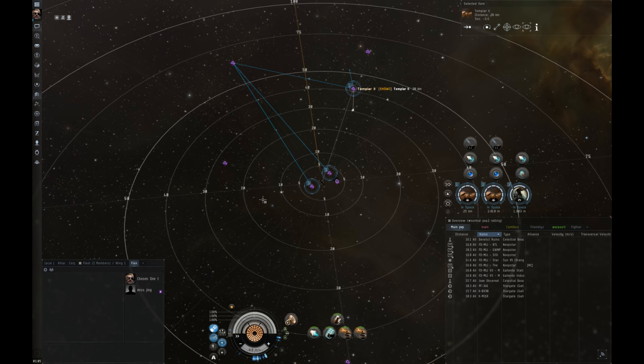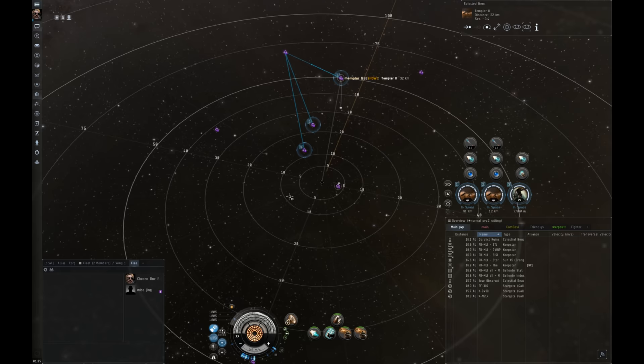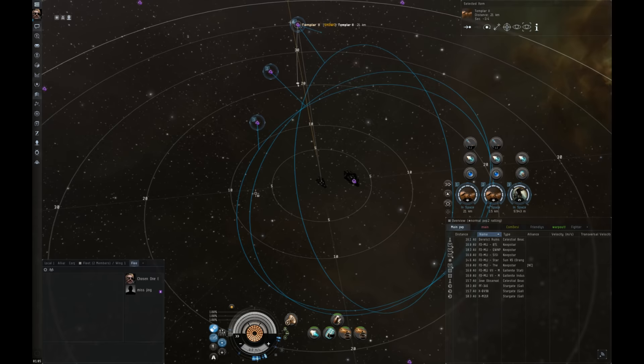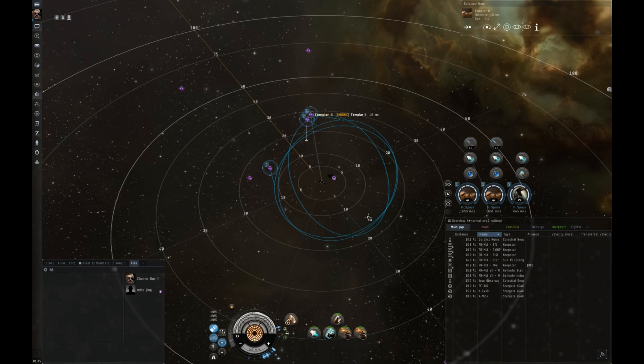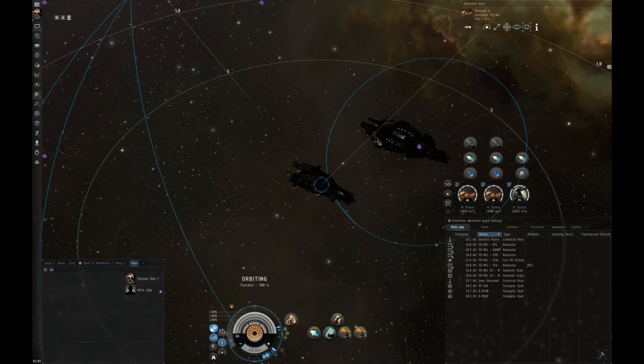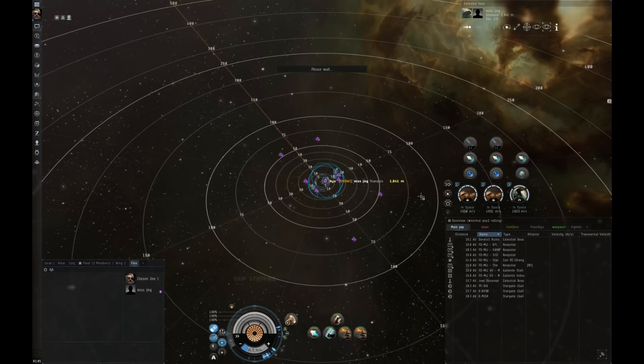Keep in mind that as you have the blue command circles around your fighters, your normal movement commands that you'd normally issue to your ship — like approach and orbit — will not be done by your ship but instead by your fighters. So if I set them to orbit 15, my fighters will orbit but my ship will not. Then if you want to get back to issuing move commands to your ship, simply click on your capacitor, and now the movement commands you issue will be applied to your ship and not your fighters.